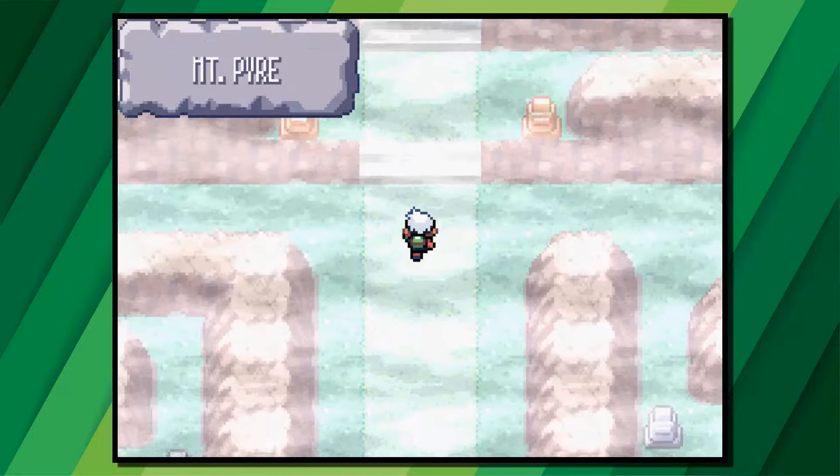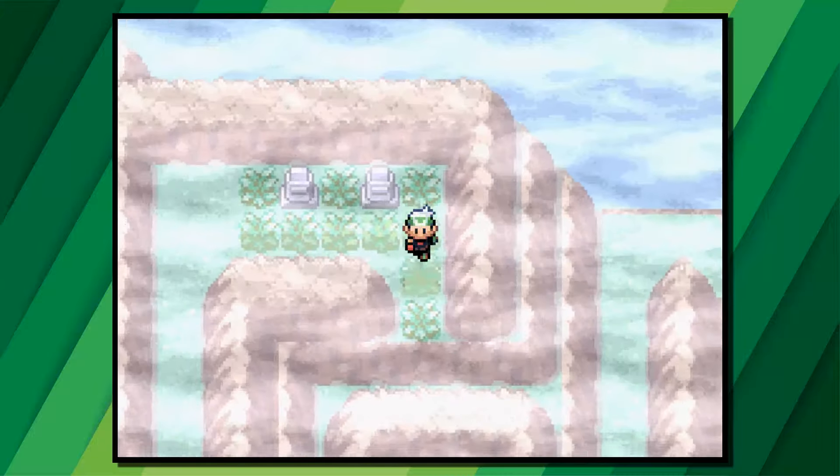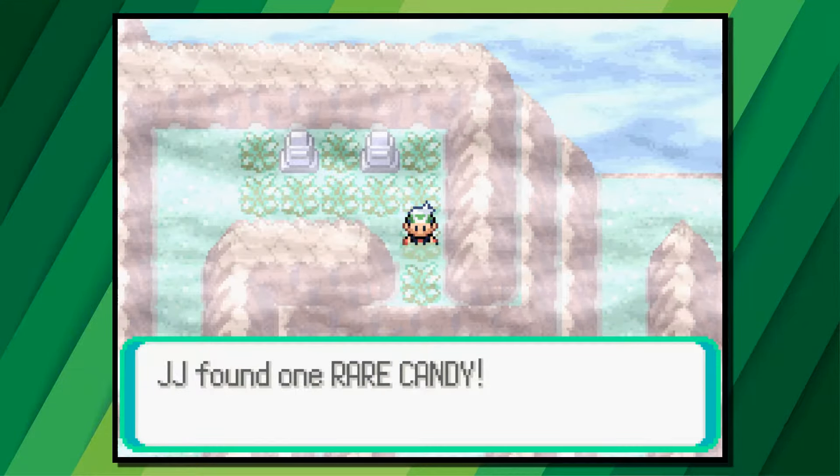At the summit of Mount Pyre, head to where the old people are always standing at the back and then turn right. In the back corner is a very small patch of grass, and on a piece of grass right in the corner you can find a rare candy.